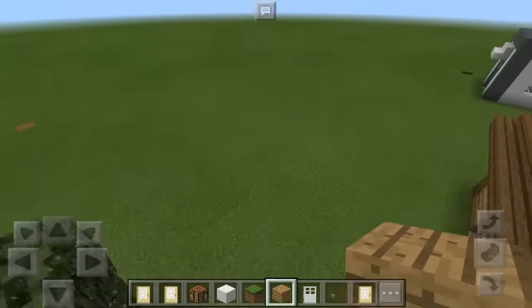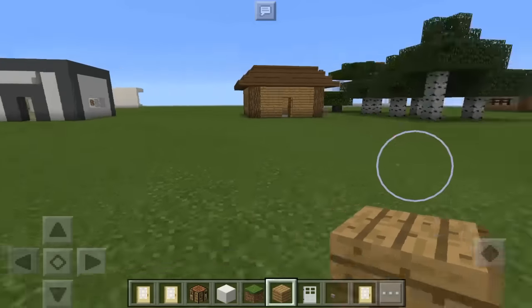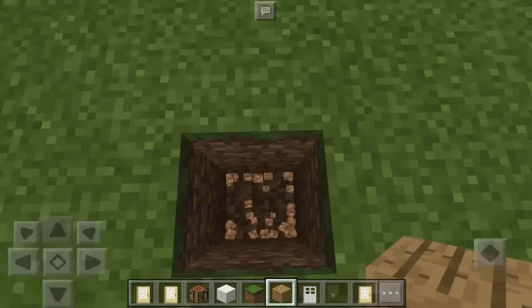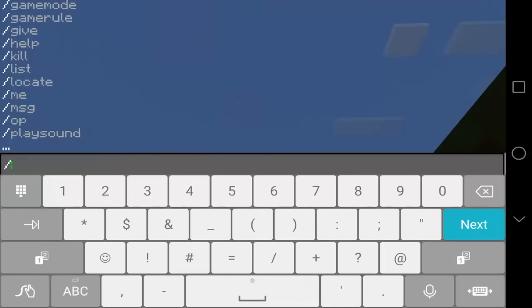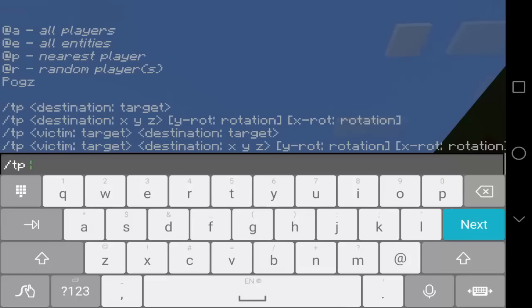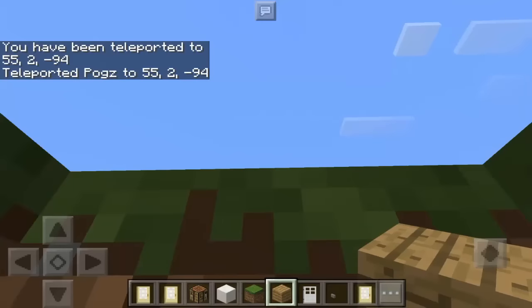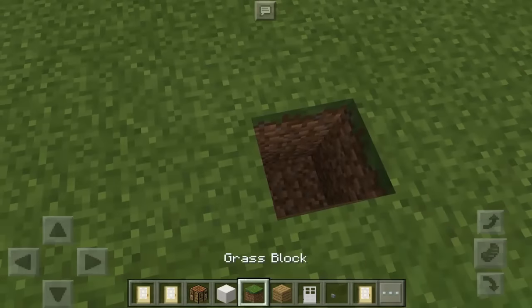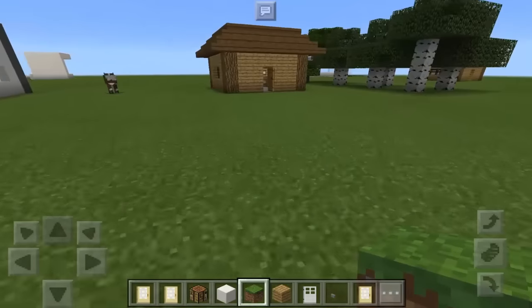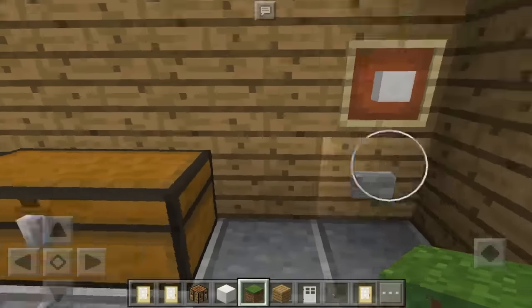Let's delete all these blocks. Now we need the fifth set of coordinates — the destination. Let's dig the ground two blocks deep, type slash TP and the three symbols, press next, and we get 55, 2, and negative 94. This is going to be the coordinates of the destination. Let's put two blocks there.